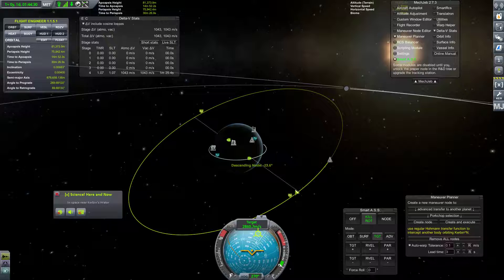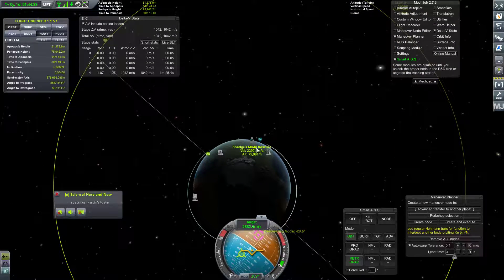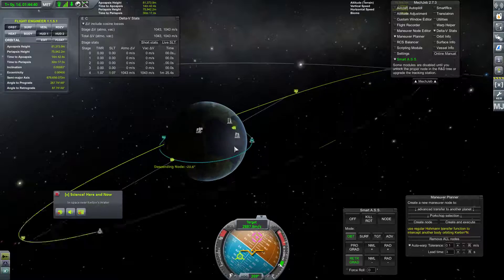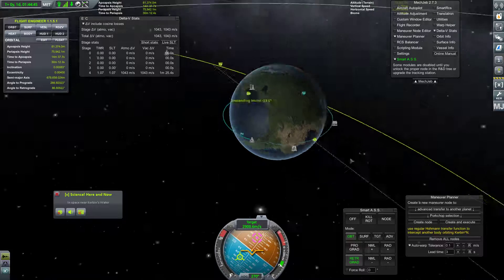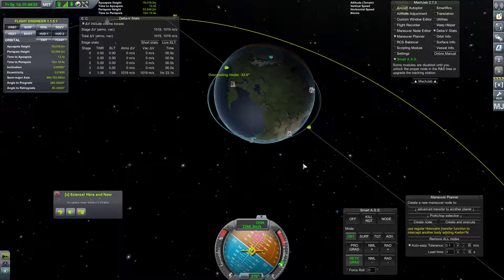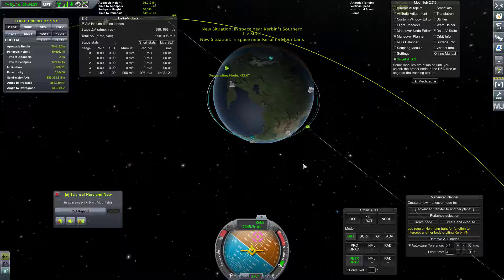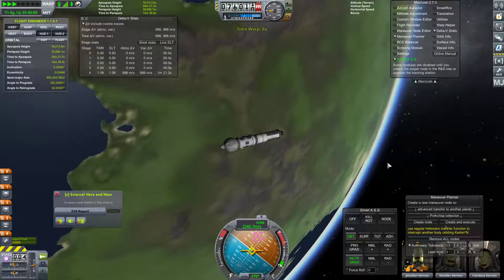We're going to go ahead and just switch over to orbital retrograde and de-orbit. We are currently here — KSC is over there, currently in night. Let's just go ahead and do a de-orbit burn. Periapsis is currently around 30 kilometers. We have plenty of delta V, so we'll do a re-entry burn. Let's go ahead and warp. We will come back for the other Kerbal.